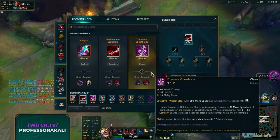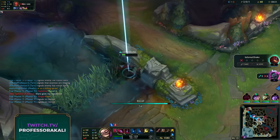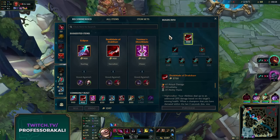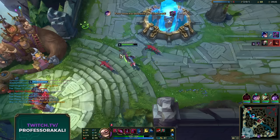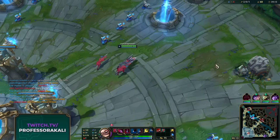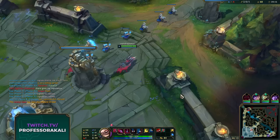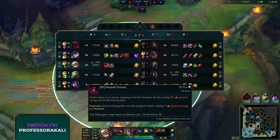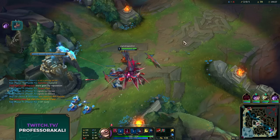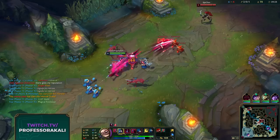I'm pretty sure I saw Sin jungle heading over to me - I don't think it's worth dying over, so we're just gonna head back. The question is Youmuu's or Duskblade. Youmuu's is slightly better for roaming and that initial burst, but Duskblade - you can't beat jumping in as a champion who has no escape. The untargetability after a kill, you honestly can't beat it.